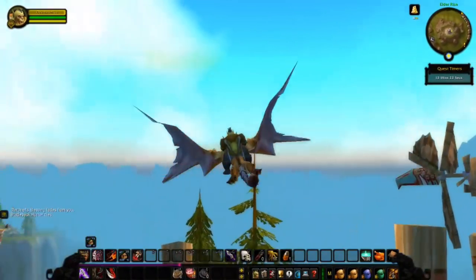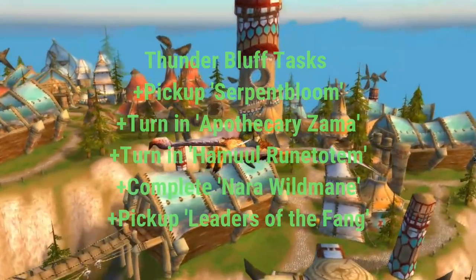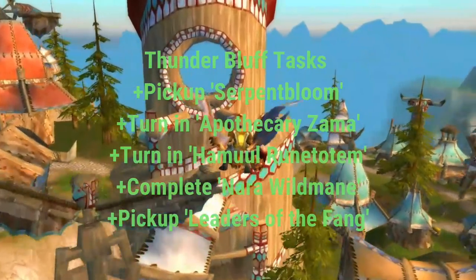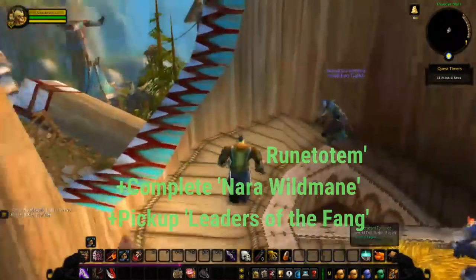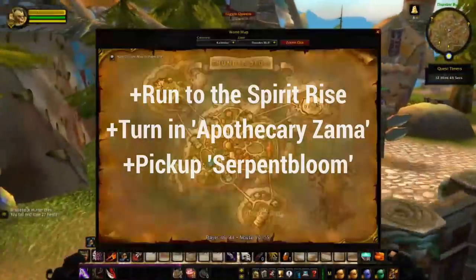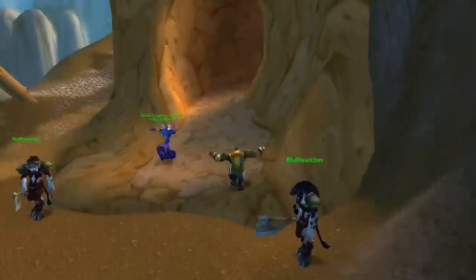Next up, we're going to be flying to Thunder Bluff. We want to pick up the quest Serpent Bloom here. We can turn in Apothecary Zama that we got from the Crossroads, turn in Hamul Runtotem, and he will give us the next quest, Nara Wildmane — which is just simply talking to a Taran right next to him. And she will give us Leaders of the Fang, the quest we've been waiting for. Run to the Spirit Rise, turn in Apothecary Zama, and jump down to the Pools of Vision to pick up Serpent Bloom for the Wailing Caverns.